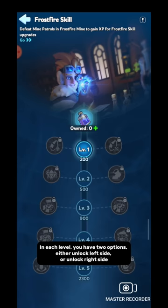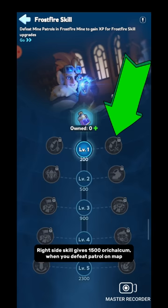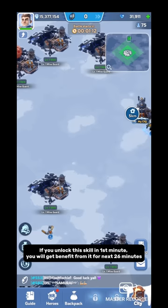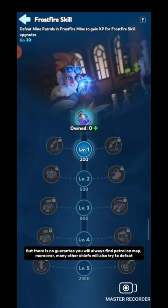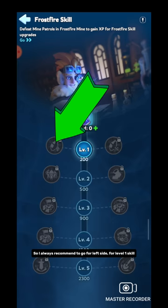Starting with level 1: the left side skill gives 1,080 extra orhalcum per minute. The right side skill gives 1,500 orhalcum when you defeat a patrol on the map. I suggest you unlock the left side skill. If you unlock it in the first minute, you will get benefit for the next 26 minutes — giving you a total of 1,080 × 26 = 28,080 orhalcum. There is no guarantee you will always find a patrol on the map, and many other chiefs will also try to defeat them. The spawning rate of mine patrols is totally uncertain, so I always recommend going for the left side for the level 1 skill.